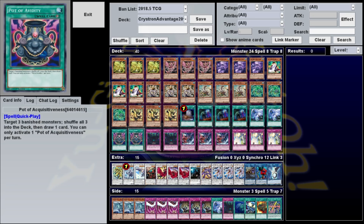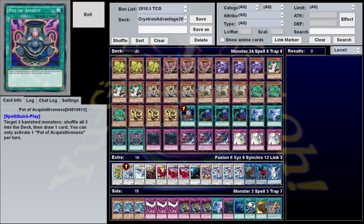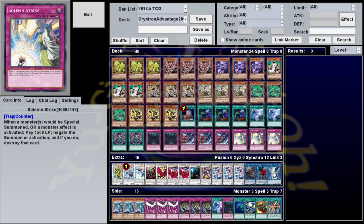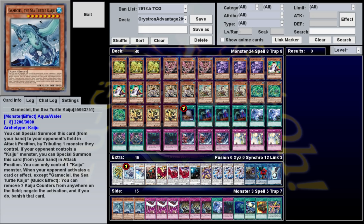Pot of Acquisitiveness is a bit of recovery — it lets you shuffle 3 banished cards into the deck and draw a card. We only have 3 tuners and they always banish themselves, so in this long, grindy deck designed around synchro summons, it helps to put your tuners back into the deck and continue summoning them out for your plays. Solemn Strike is just my personal preference. It doesn't have particular synergy with the deck, but it's good for dealing with things like Cyber Dragon Infinity that will negate your synchro summons and shut you down. If you want, you could just as easily replace this with Kaijus, which serve essentially the same purpose.